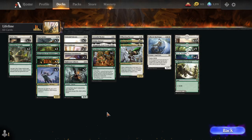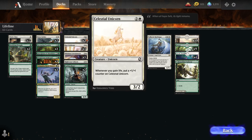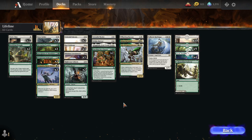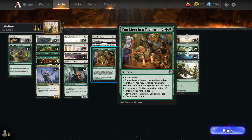In white-green we have Lifeline, another deck focusing heavily on Dungeons & Dragons cards — the core being 3 copies of Trelasarra. Basically if you were into mono-white life gain when Ajani's Pridemate was in Standard, this will be right up your alley. Trelasarra is a slightly better Ajani's Pridemate if you can afford the green mana, allowing you to scry when you gain life as well. You also have Celestial Unicorn, which is like a slightly bigger Ajani's Pridemate. I think this will be one of the more popular decks, since mono-white life gain has always been very popular.